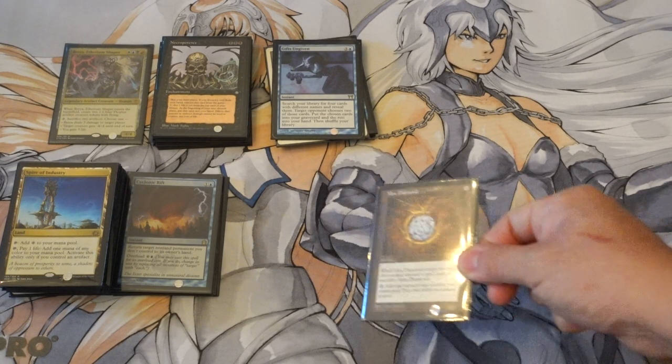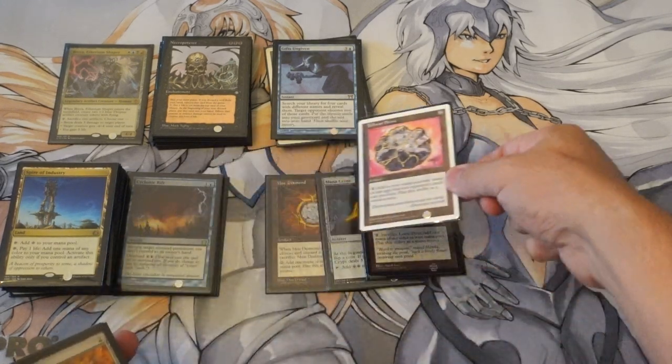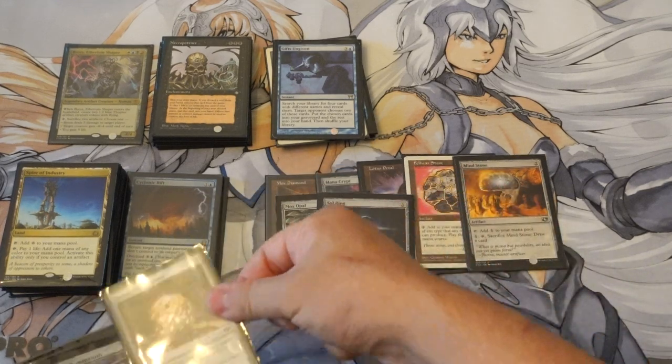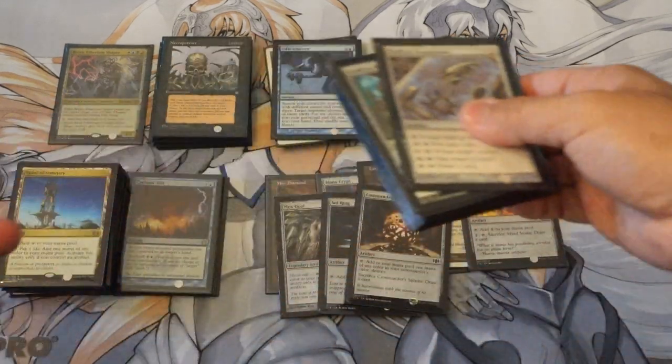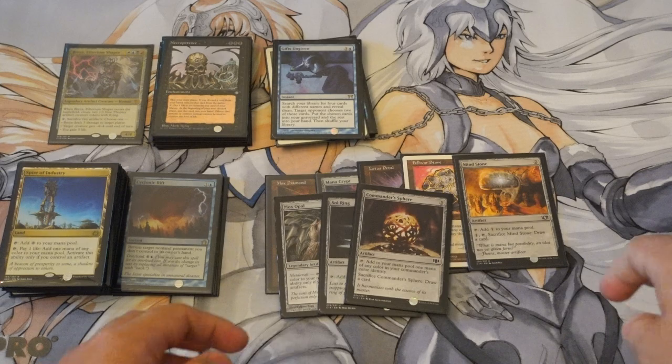Now the mana rocks: Mox Diamond, Mox Opal, Mana Crypt, Lotus Petal, Chrome Mox, Sol Ring, and Commander's Sphere. That is your mana rocks — very easy to explain. Mox Diamond in particular is very good with your deck. Turn 1 Mox Diamond is probably one of the best things you can do. The Opal is also very good. You get fast mana very quickly.